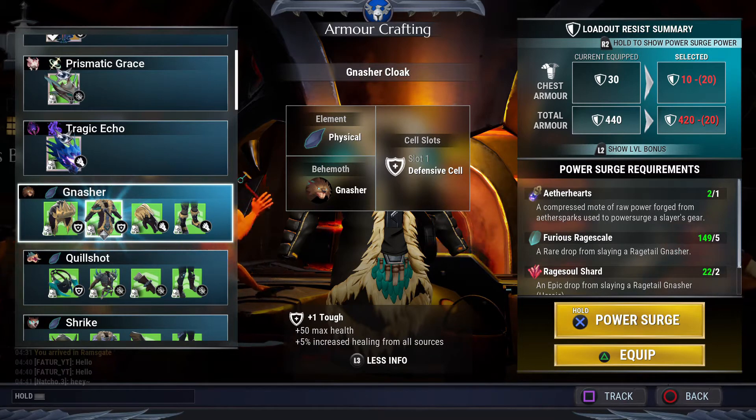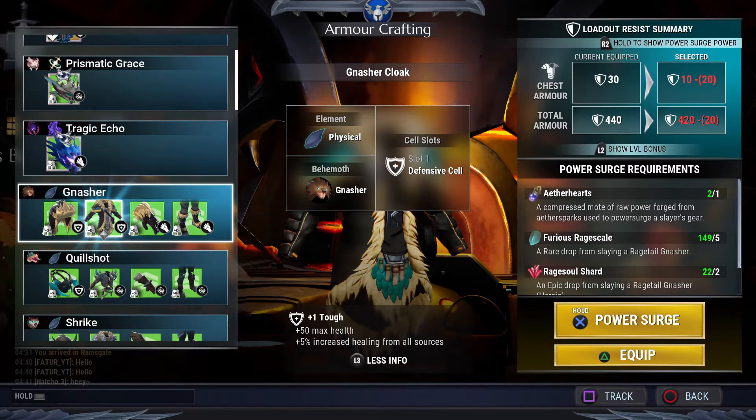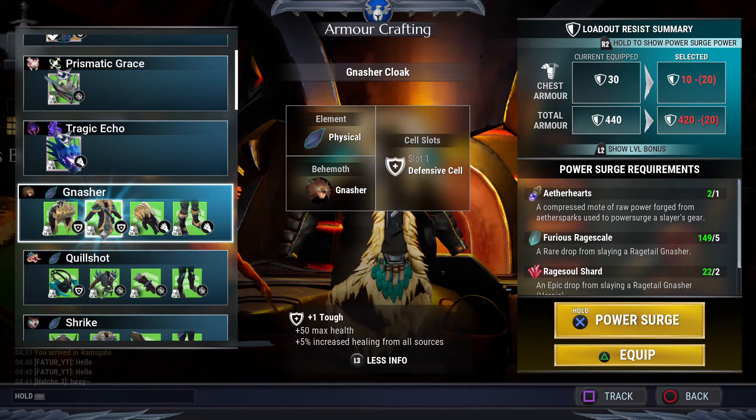For beginners, I would say nature armor is really good. For the torso and helmet you get defensive slots where you can add Iceborne to them. Iceborne is really cool because it restores your health when you're under 50 percent, which is really useful.